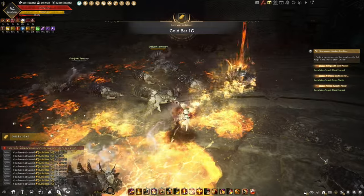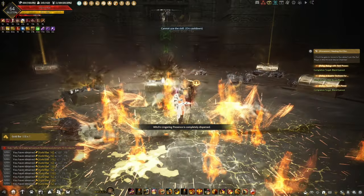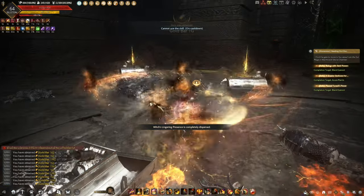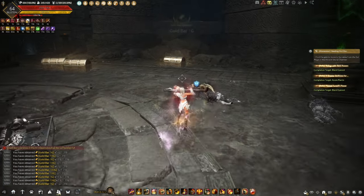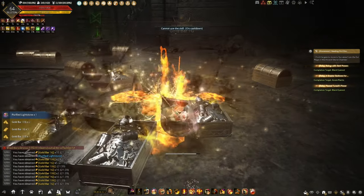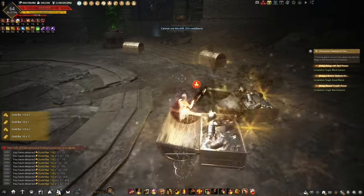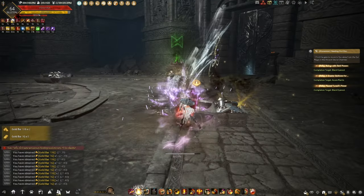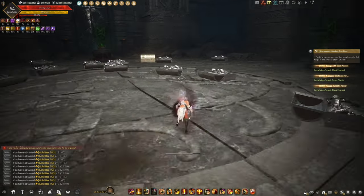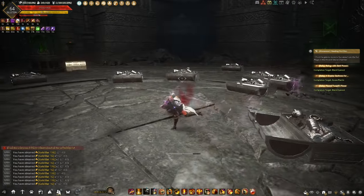Every time you finish a room, a gold chest will appear and all you have to do is deal damage to it to get loot. This chest has a small chance of dropping a Deboreca Ring, so good luck. I managed to get one from the small chest, but it was in the last room. You also get PTPs for the Deboreca Ring, which you can exchange at the first pedestal you interacted with at the beginning of the dungeon.